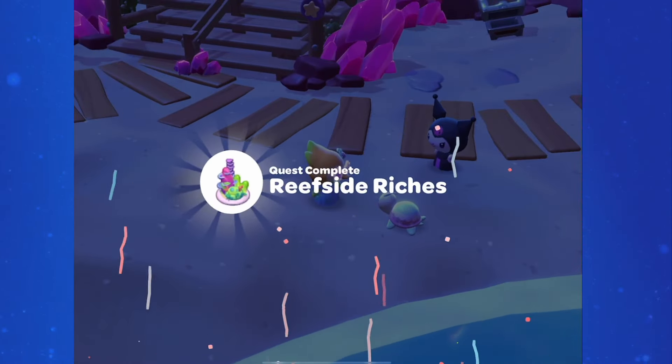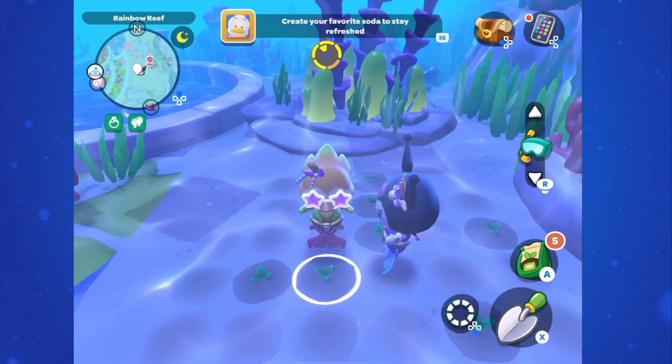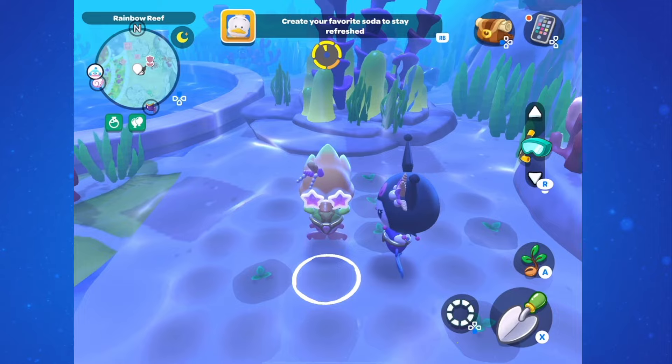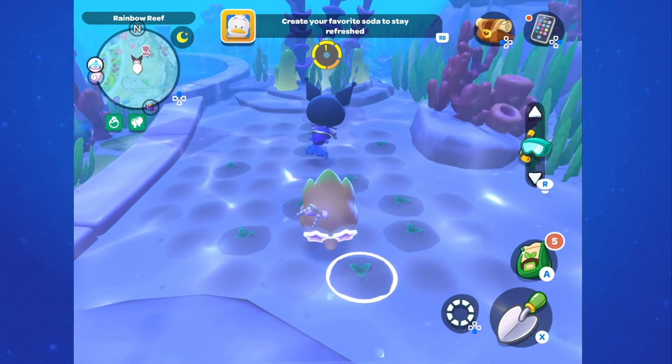If you look at your map, we have two new flower pots in Rainbow Reef — the one that we were just at, and one to the right of the Comedy Club. When you plant the generic seeds here and then dig them up, you can see that we are getting anemones.